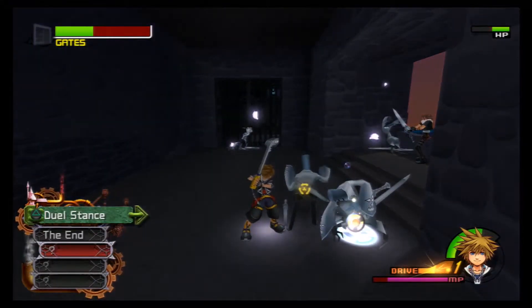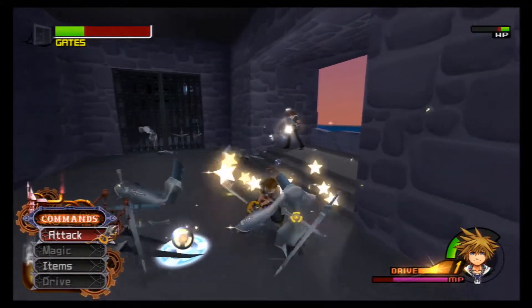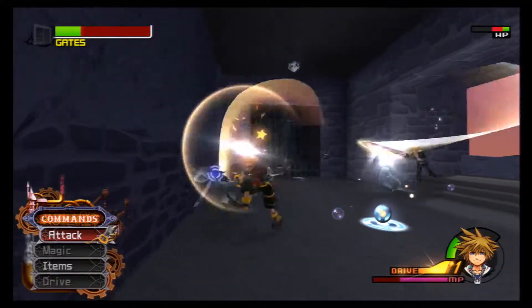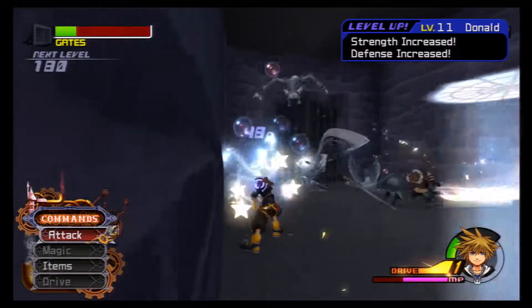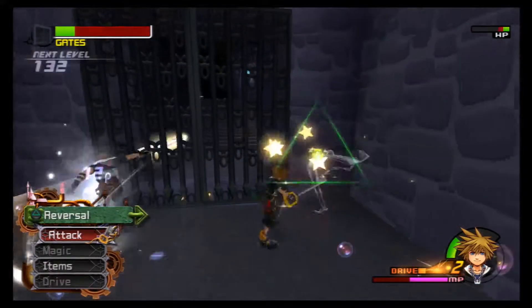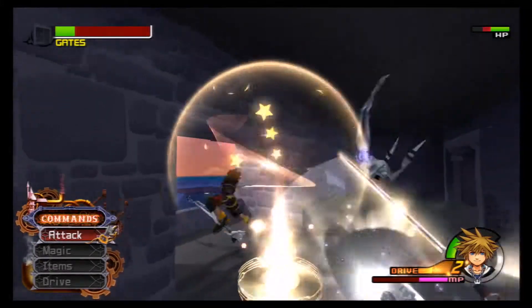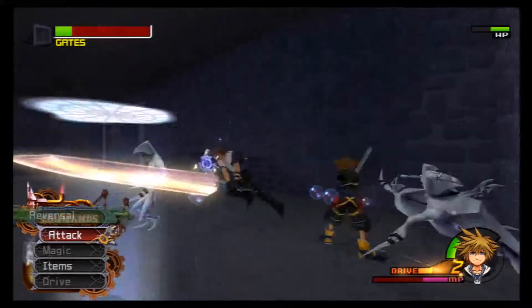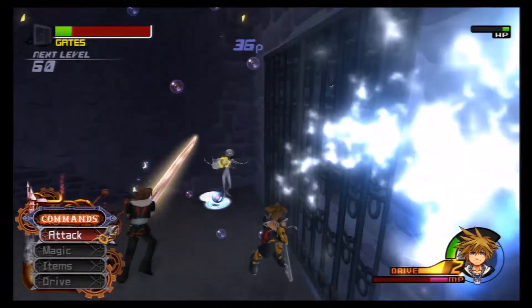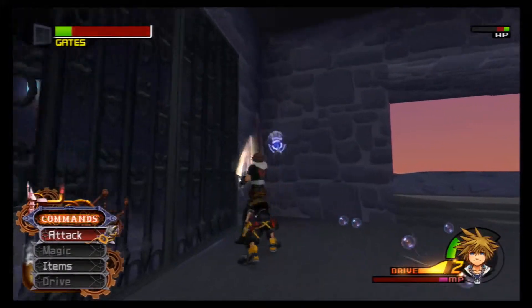It's actually recharging. Dual Stance is an interesting little mini game that you can do with Samurai — you actually have to pick the one that says 'the end.' Oh jeez the gate — get out of here. I did not realize I was allowing that much damage to be done to the gate. Get away from the gate. I really hope that the gate doesn't go down now. Come on Leon, you're not doing your job protecting the gate.